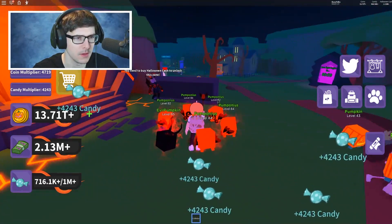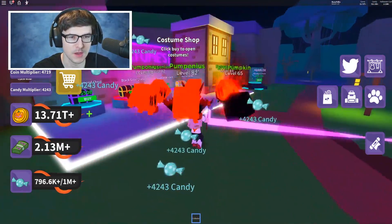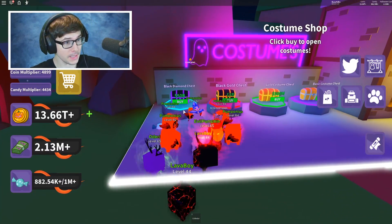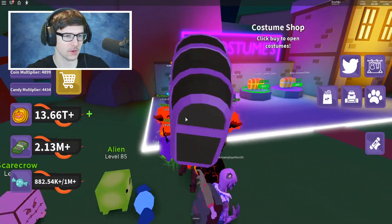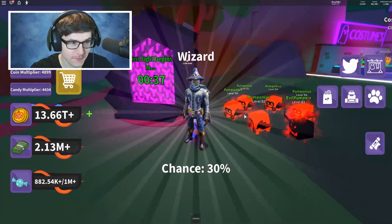Where do you get costumes? The Underworld portal — it was over here. Costumes are right here. So you can click to buy costumes out of these chests. 50 billion? That's a lot, bro. Wait, are they talking like cash? Oh no, they're talking coins. Okay, I have a lot — I can easily buy these. I can be a freaking wizard.